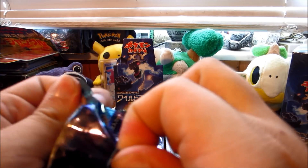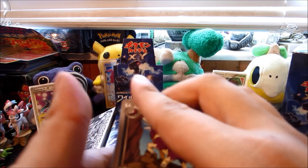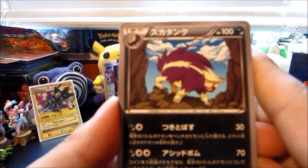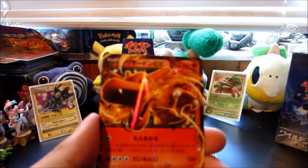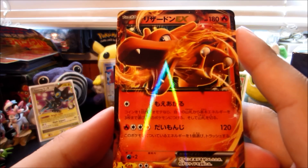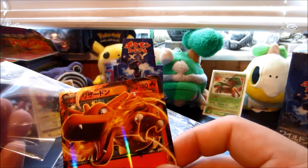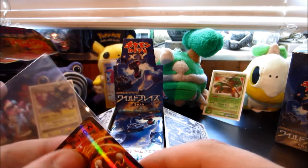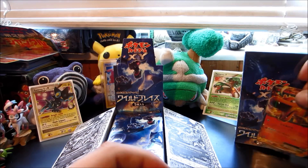Next up we have another pack. The front card is Mega Charizard X. We start things off with a Skuntank and a Durant — two rares back to back. And oh, are you kidding me? Another Charizard EX! We actually already pulled one of these but I don't mind at all because that is an awesome EX to pull. Fantastic. So we got two of them now, which is very cool indeed.